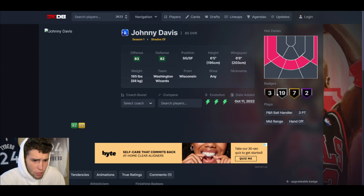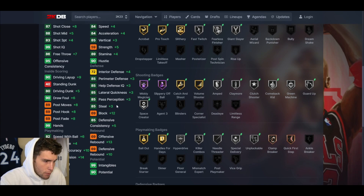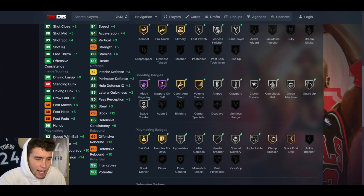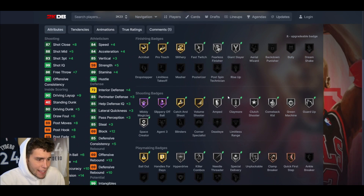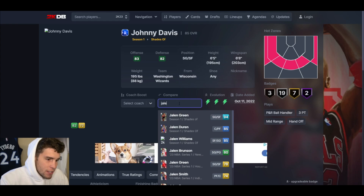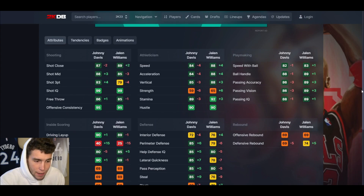Johnny Davis up next — shooting guard/small forward, two hall of famers, 19 on silver, seven on gold, three on bronze, low 30s total badges. 83 three-ball, 80 driving dunk, decent speed and ball handle, 84 speed, 85 lateral quickness, good perimeter, gets hall of fame Mini Magician and Slippery Off-Ball. Again, another guy who's going to struggle a bit on the defensive end. Between Davis and Jalen Williams, I personally think Williams is quite a bit better.